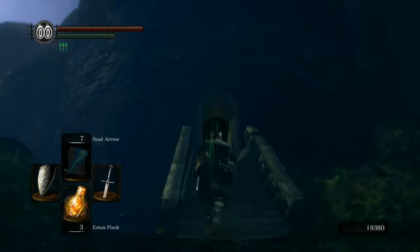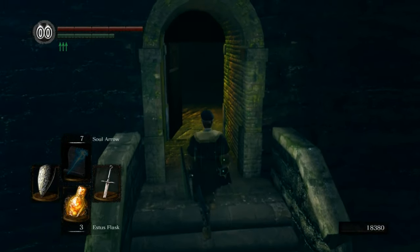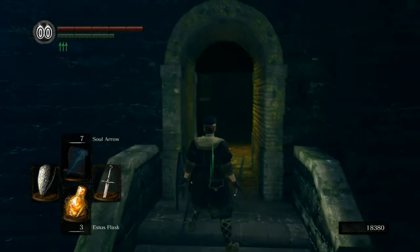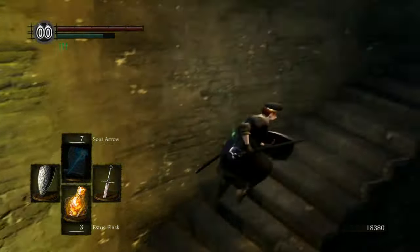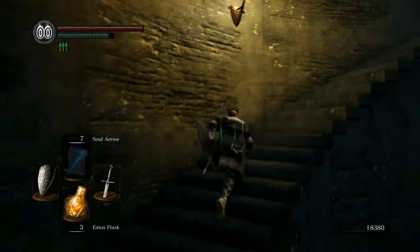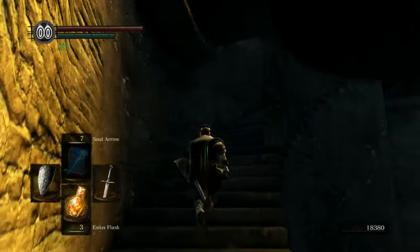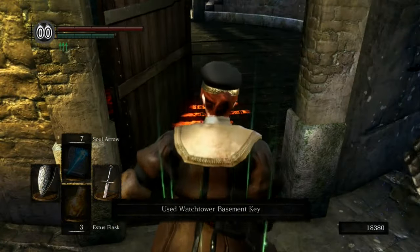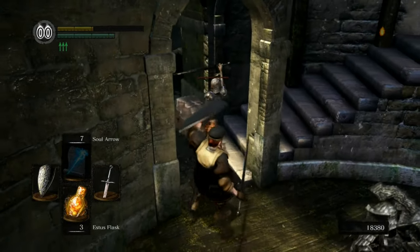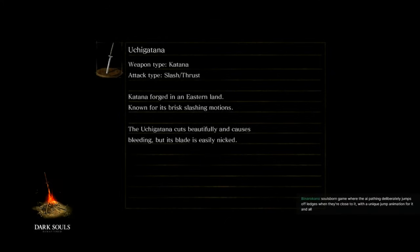Back at this tower — this is the key we got from the dead blacksmith. Lurking right around that corner is Havel the Rock. He gave the game away a little by sticking his head around to see what was taking me so long. The thing about fighting Havel is that he's not particularly difficult, but he wields a hammer that will essentially kill you in one hit no matter what you're doing. And that was indeed a problem — I died and now I really don't want to lose 18,000 souls at this stage of the game.